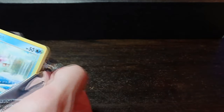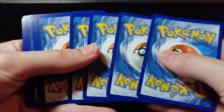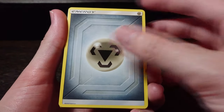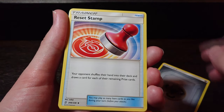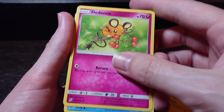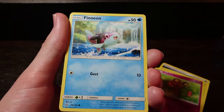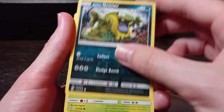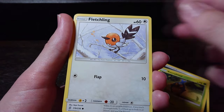Next pack! I'd love to pull one of the Eeveelution evolutions — the Umbreon or the Espeon. Yeah, that'd be nice. Espeon and Umbreon are probably some of the more popular Eeveelutions. Reset Stamp, electric energy, Dedenne — oh nice, I've actually got a Dedenne GX! Did you pull the one in an unrecorded session? Yeah, unrecorded. We had an Eeveelution. Karrablast, Fletchling.